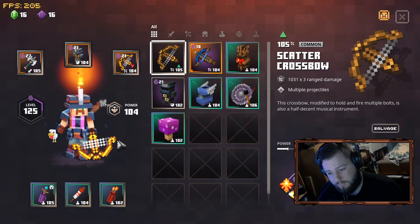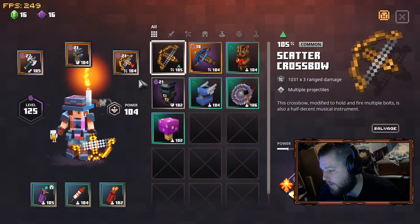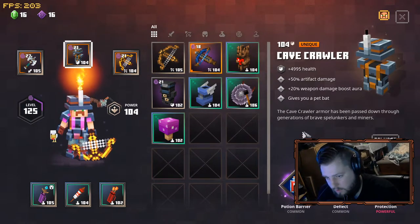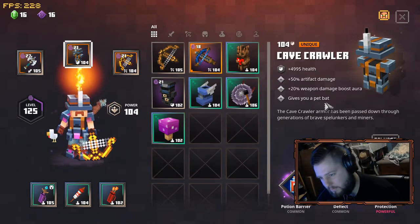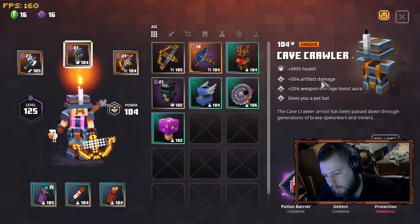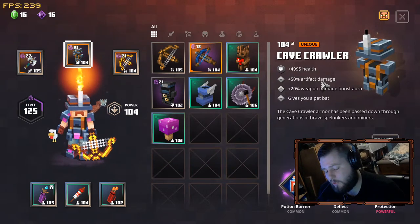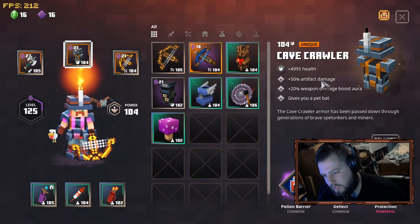You will be able to farm pretty much all the way up to level 100 or whatever — power level 108 is the max. After you get all that stuff, you can use your chest to benefit you however you want. I'm using an artifact damage one, but you can also use artifact cooldown, range attack speed, or range attack damage — whatever you think you need.